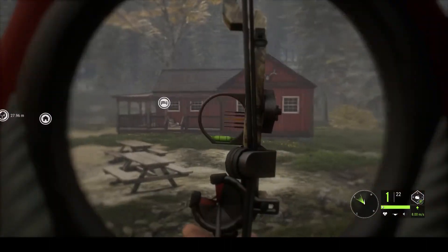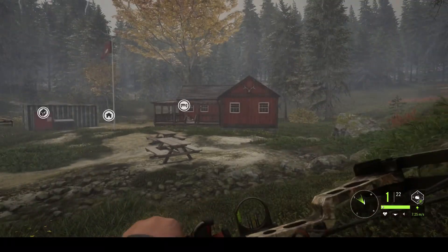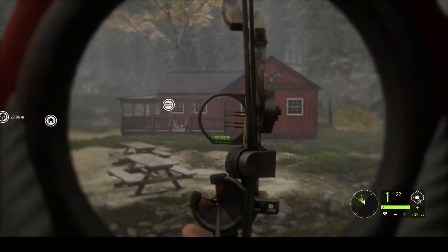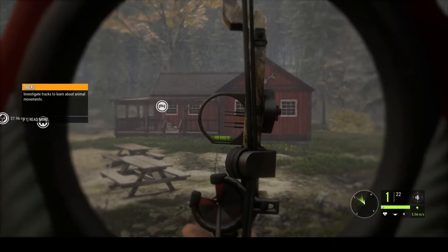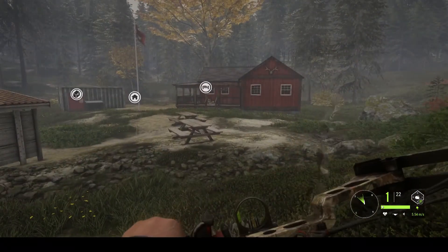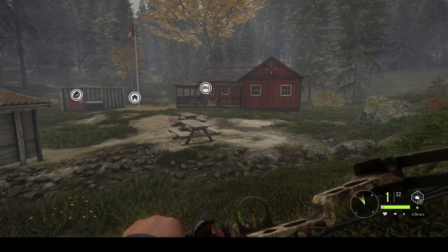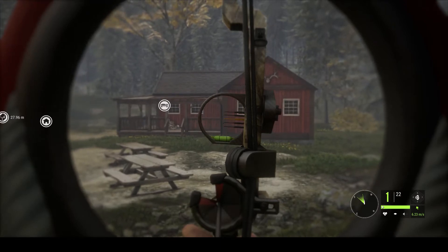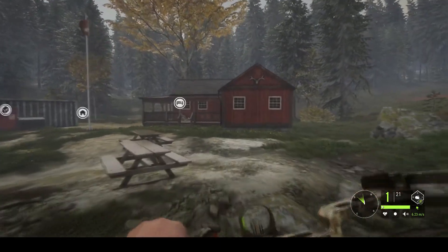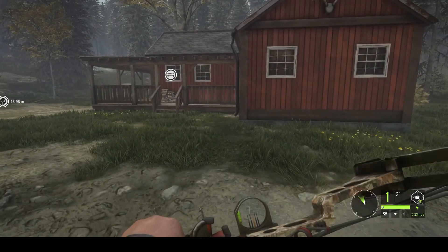I wouldn't recommend anybody to shoot in winds like that. I'm going to show you what happens when you shoot in this type of wind and what kind of compensation you'll need to do. I've done extensive testing with this already so I know roughly where my compensation should be, but I'm going to aim dead on so you can see how the wind shifts my arrow. That was six m/s right there — I aimed dead center and the arrow went to the side. At 20 meters, my arrow shifted tremendously.